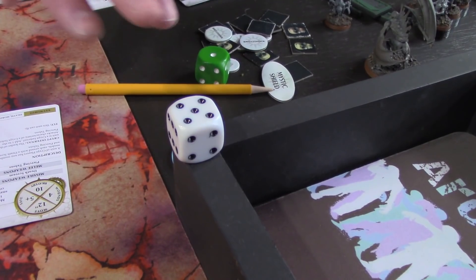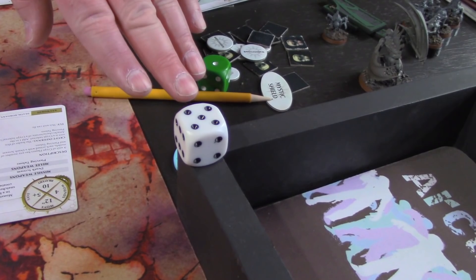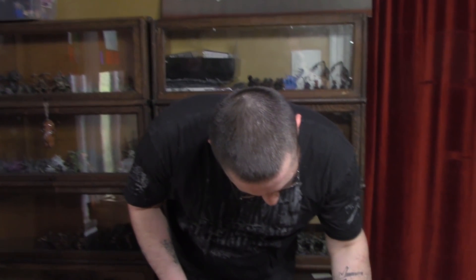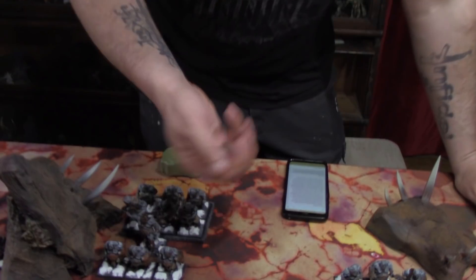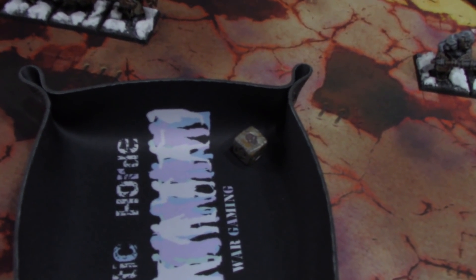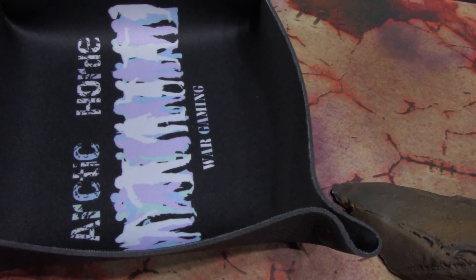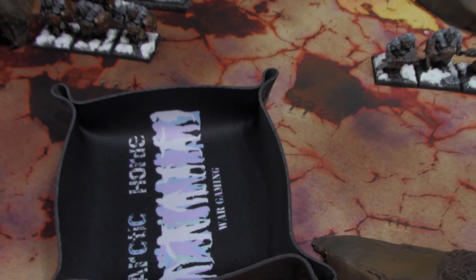I actually have three objectives — the two center objectives and the one on my own side — so I score five points for turn one. We've got Gutbusters' turn one. Let's see if I can turn this around. I generate a command point. First thing: the Butcher is going to use the Cauldron — the Butcher suffers D3 mortal wounds: rolled a one. Just the way I planned it.